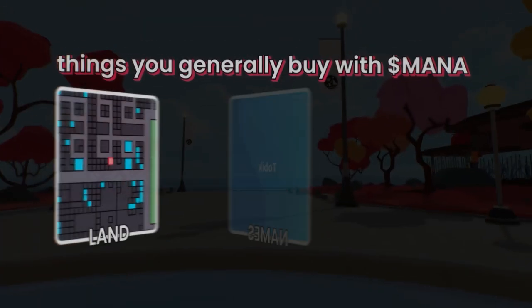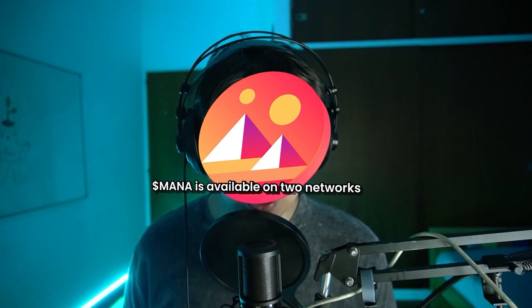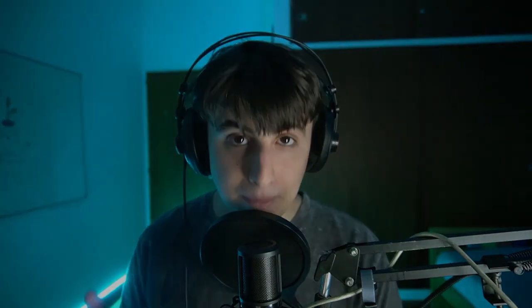MANA is the crypto of Decentraland. You can use it to buy land, names, or wearables. It's available on two networks: the Ethereum network, also known as ERC20, and the Polygon network. Let's go with the first section — MANA on Ethereum.